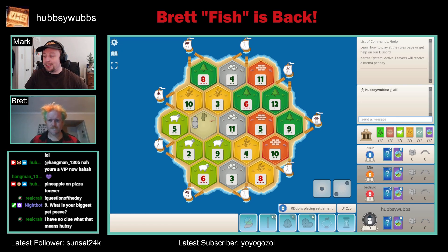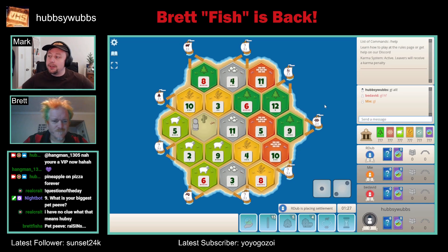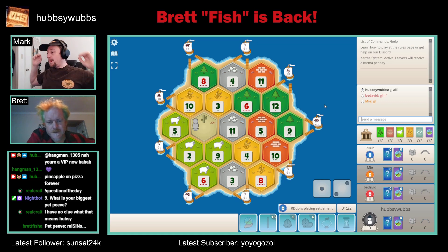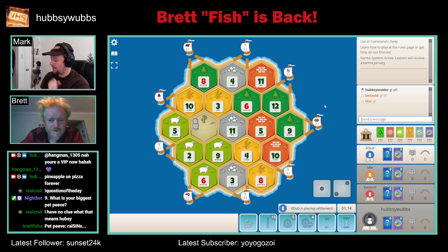These are ranked placement matches so I have no idea how strong any of these players are. Brett, what sticks out to you here? Are there any spots that stand out? For me, I always look at the ore and the brick first because there's fewer tiles. The 5-10 brick — if you can find something around there that works — the 5-9-10 isn't an early pick but whoever gets that is going to be super strong.